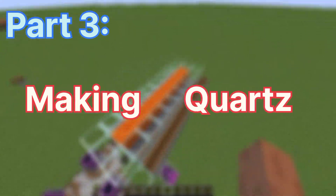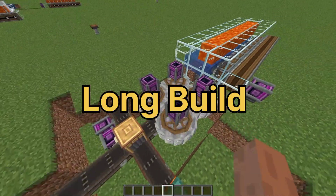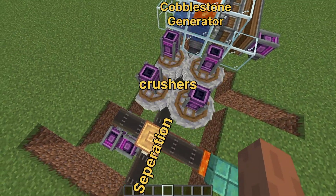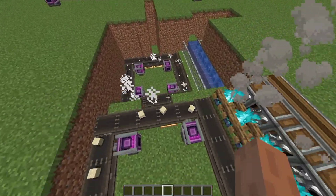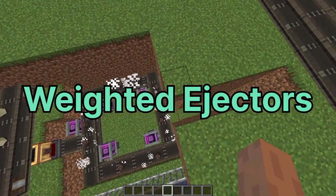Part 3: making quartz. For making quartz I built this mechanism. Because this is a long build, I have specifically made a video on that — please watch it so you understand building this quartz generator. Basically, sand is flared into soul sand and washed to make quartz. This quartz is getting stored on this belt using weighted ejectors.